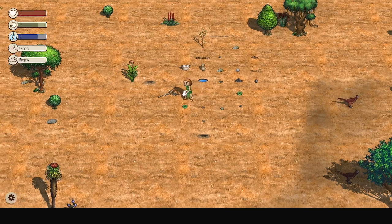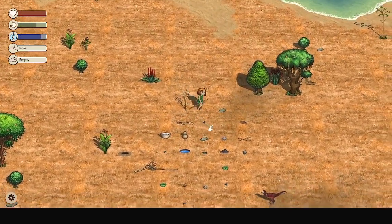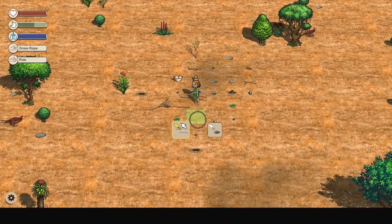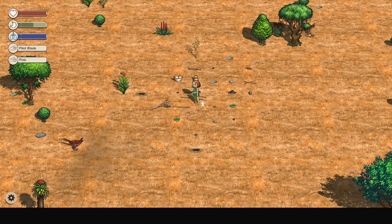Now we've got a spear! Now we've got a spear! I'm so happy! That's going to help us kill things! I'm not excited about killing the animals because the animals in this game are really cute. So it's hard killing them, but we need them for food and we need them for pelts to make clothing.